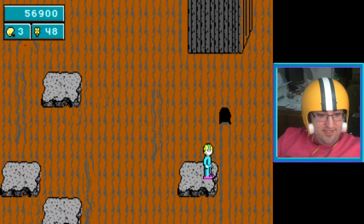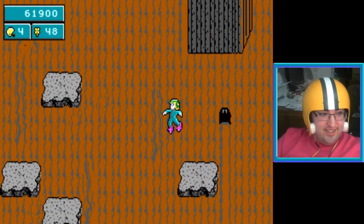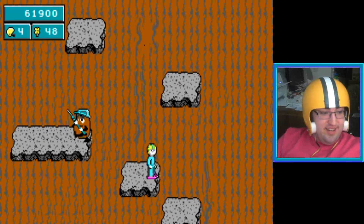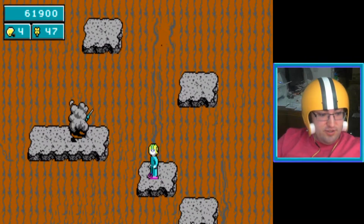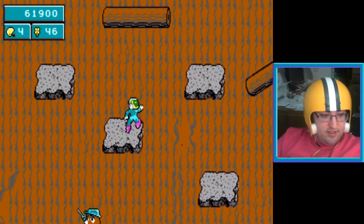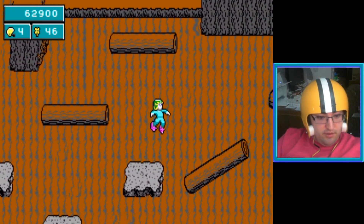Some of these enemies have ranged attacks and that is what makes them really dangerous, considering the fact that Commander Keen has a really hard time fighting against ranged enemies. He has to keep hitting them with flower power to disable them, but it's never permanent. Okay, getting our way up.